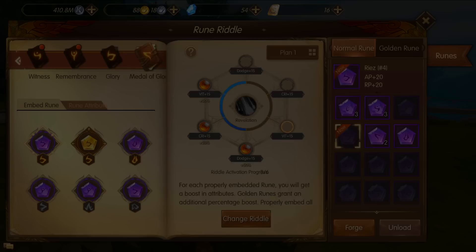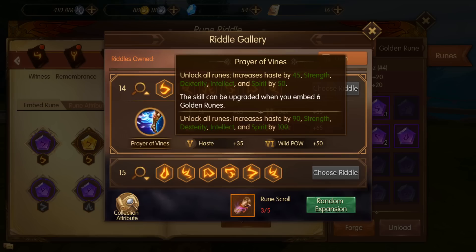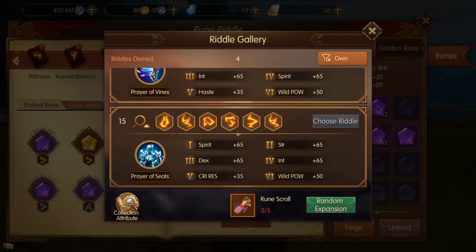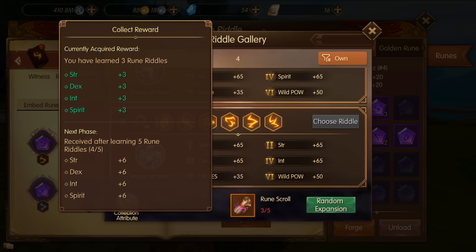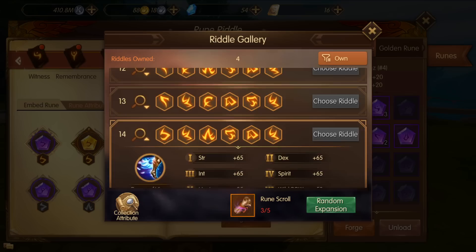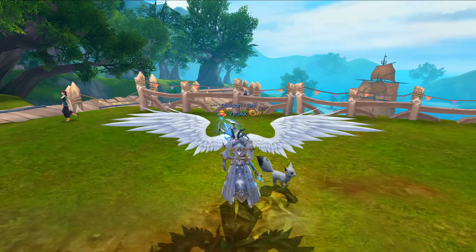Additionally, a new tab has opened up called Metal of Glory, which gives you a whole other set. If you go to change riddle you can see options 1 through 15 — they don't have different effects, they just give different stats, like intellect and dexterity, or stamina and strength. Look at them and see which is best for your class. Importantly, in the bottom left corner where it says collection attribute, you can get those stats all the way up to 100. Simply by unlocking all 15 of these you get base stat increases even if you're not actively using them.